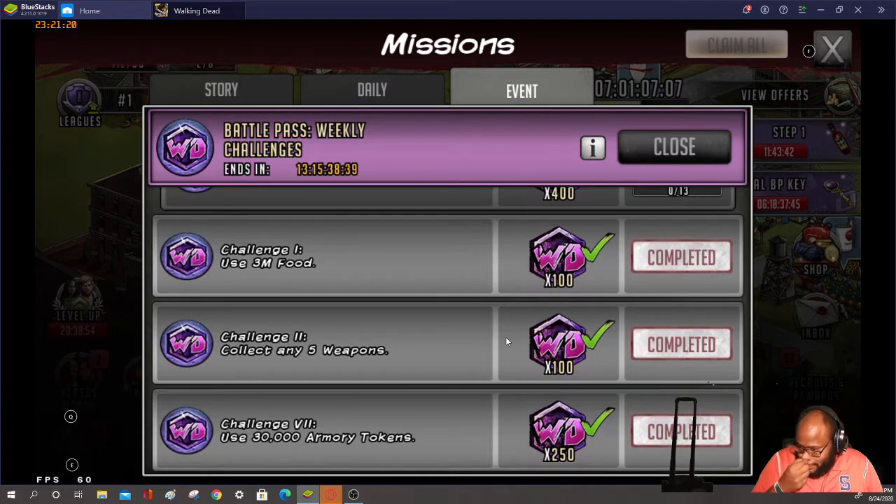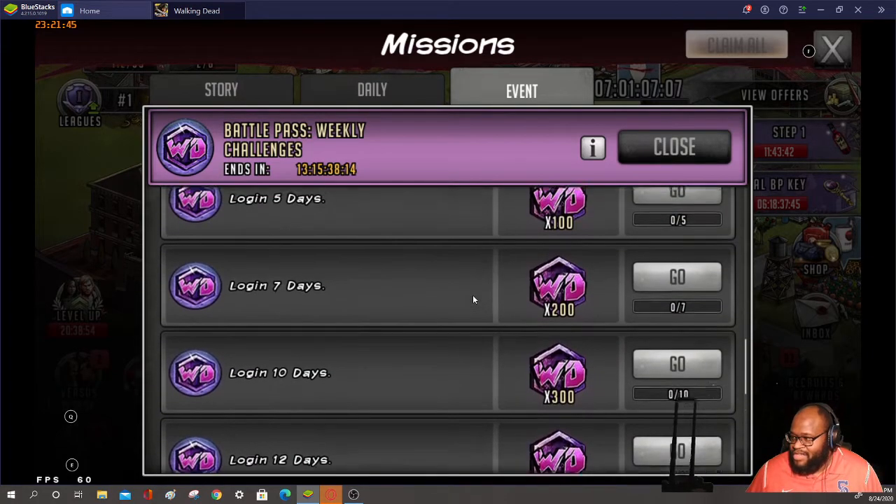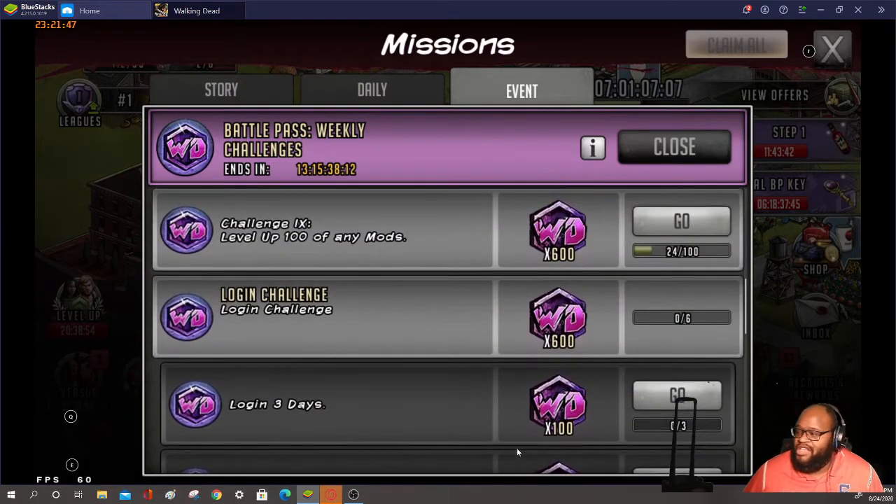You can also run world stages to get this taken care of. For collect any five weapons, you can use armory tokens — you can upgrade a five-star weapon, or just upgrade a weapon to five star using those 30,000 armory tokens. Or you can just use regular crafting. Make sure you get it done during the week, and make sure you're logging in every day.